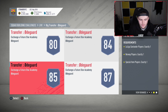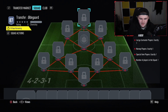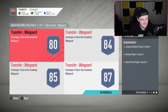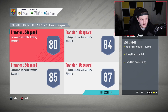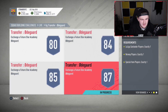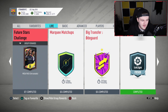There's a Future Stars Odegaard SBC with a 50k pack reward. So if you don't want your Odegaard, you can submit it and get yourself back a 50k pack. La Liga player exactly one, Norwegian player exactly one. I'm guessing you have to submit the 80 rated one, then the 84, then the 85, then the 87. But it's an untradable 50k pack — not worth it. Don't do that if you're going to do it.